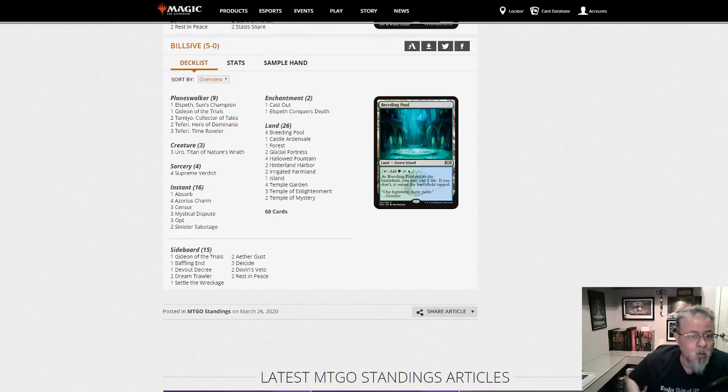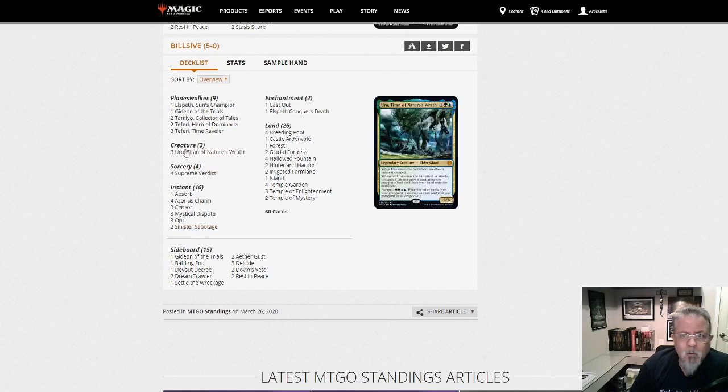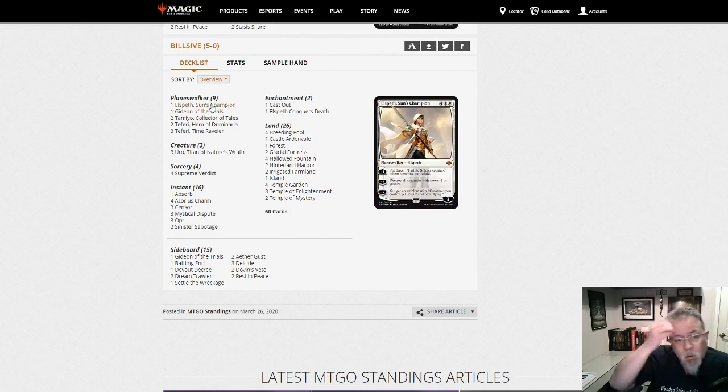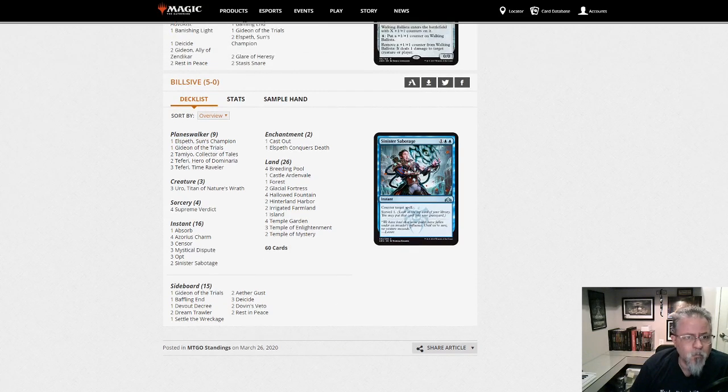Bilsiv with our last deck of the dump — this is a control deck of sorts. We're Bant, so this is a Bant control deck. 4 Supreme Verdicts, 3 Uros as the win-cons in addition to Elspeth — good to see Elspeth played, Elspeth Sun's Champion, that's a great card. A couple Tamiyos to rebuy threats and dig for answers. A little Bant Control there from Bilsiv.